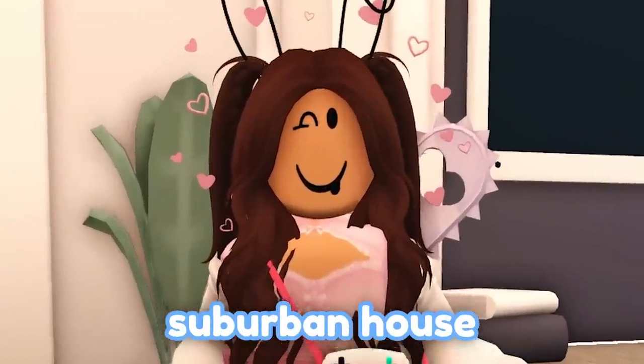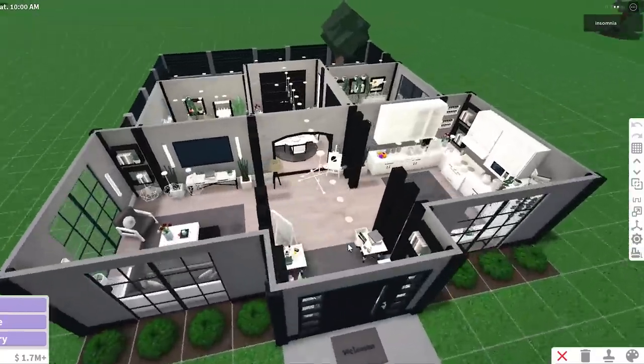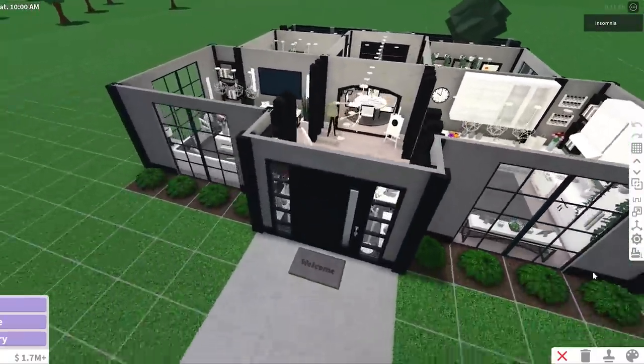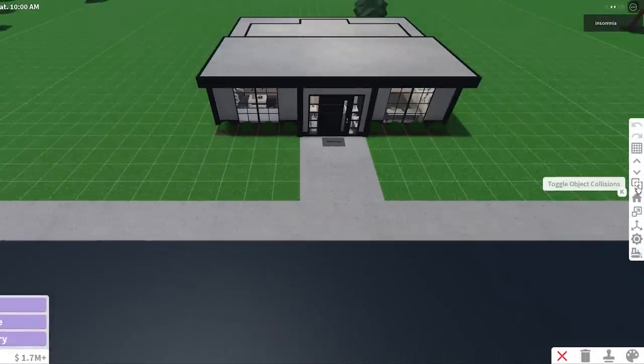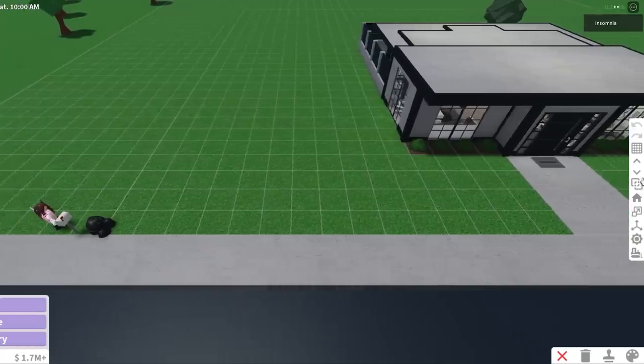Today we're building a no Game Pass suburban house in Bloxburg. What I learned from our first no Game Pass house is that when you exit build mode with advanced placement turned off and then go back into build, it turns it back on. That was one way I was messing up the challenge.